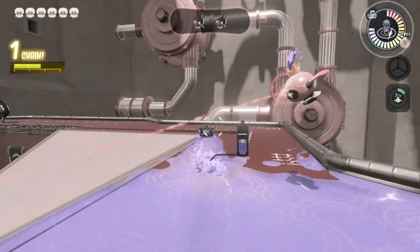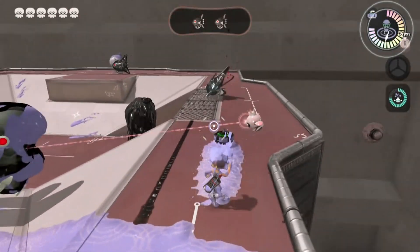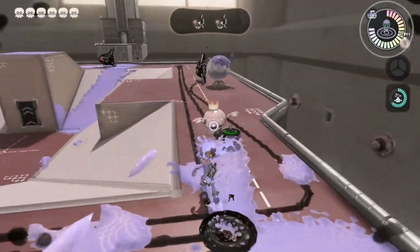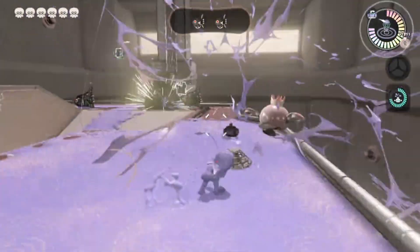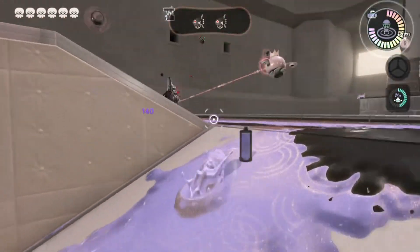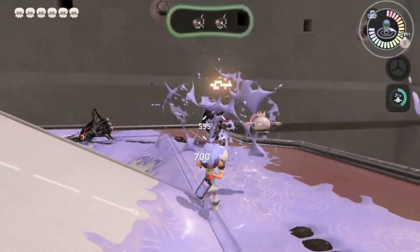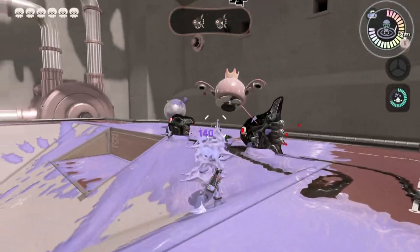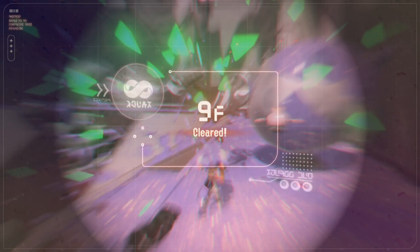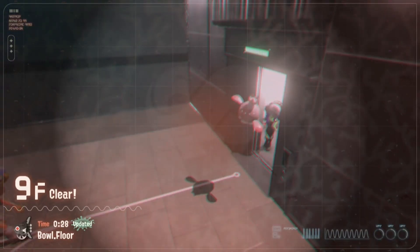Those fleeting foes think they can get away. All our menbots have names that like to move around so much — it has nowhere to escape now. We just go bump it with the curling bomb, and that was a quick and easy floor.